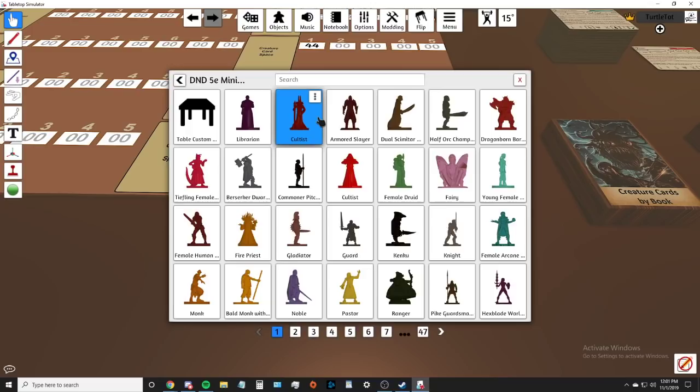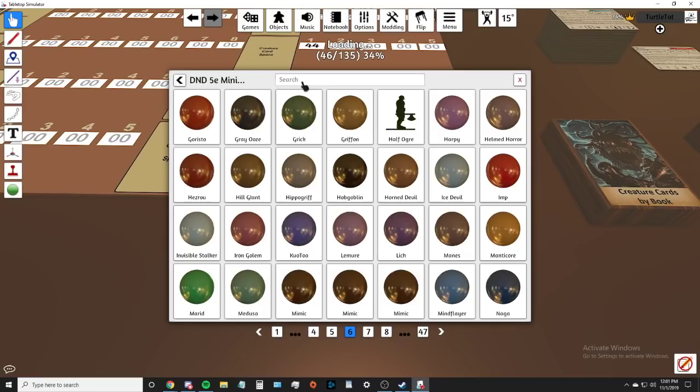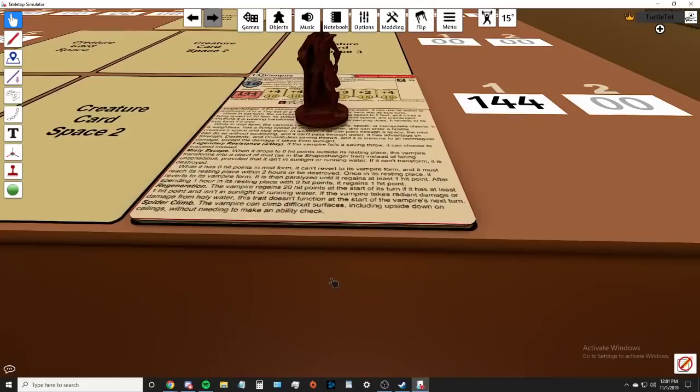Now where's the miniature? I go to Games > Workshop > DnD 5e miniatures, and you expand it - don't open it, because if you open that mod you'll sit there 30 minutes waiting for it all to load in. In a real-time situation you don't want to do that. So I expand it, come up here to search - it'll lag a bit because there's so many - type in 'vampire,' grab a spawn or two, and there we go. I've got the vampire model and I can change its color or rename it by right-clicking.